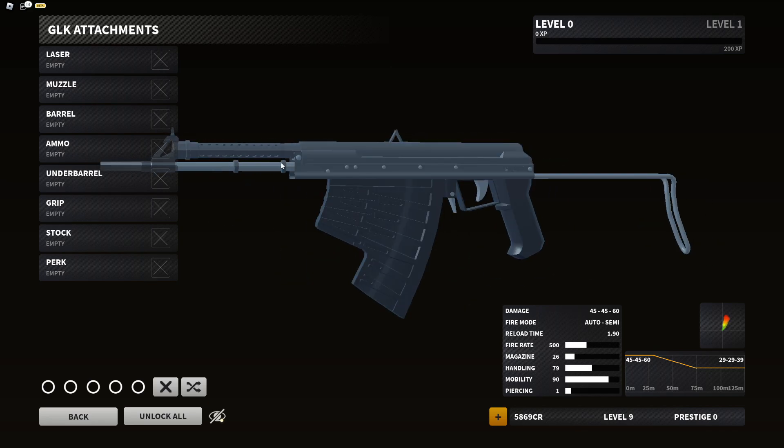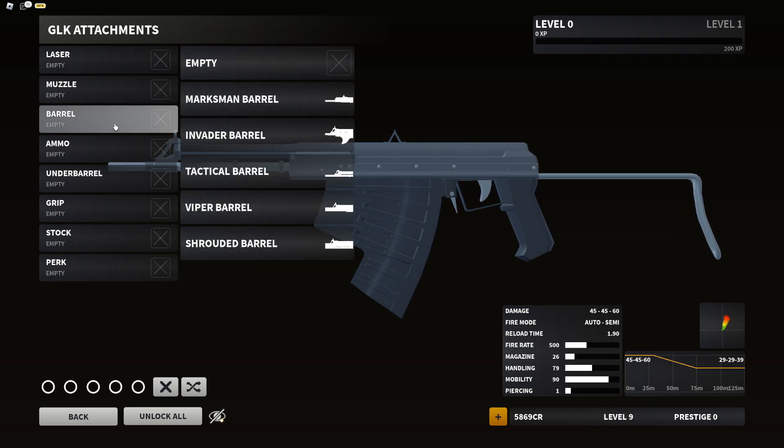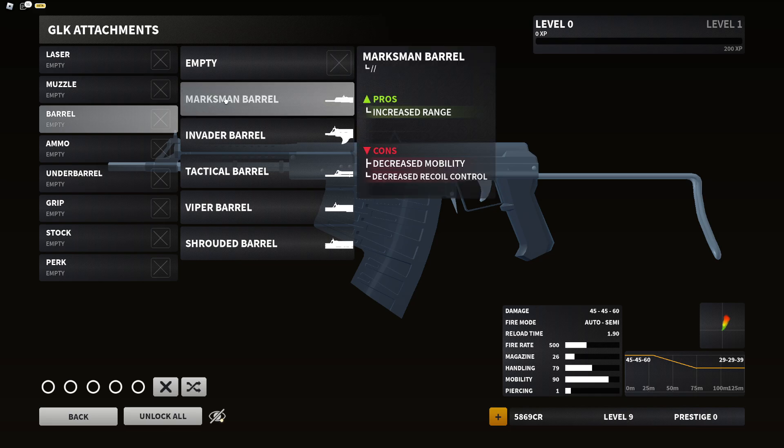We're going to go with the GLK first. Let's get straight into all the attachments. One thing I will say is that the exact stats are not official — they could change at any point. But I'm pretty sure Ethan's happy with the pros and cons of every attachment so far. I doubt any of that's going to change at launch, so we'll just go over the pros and cons.